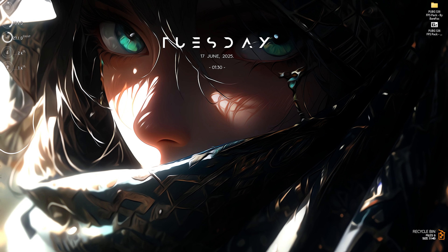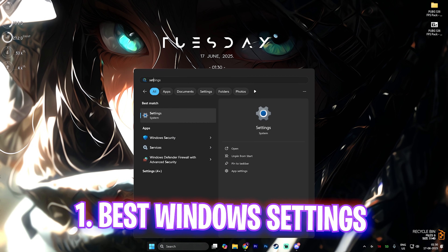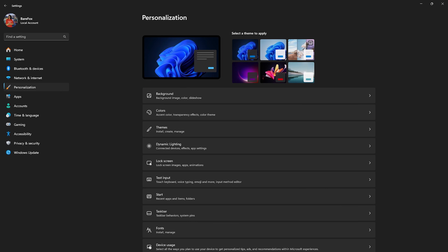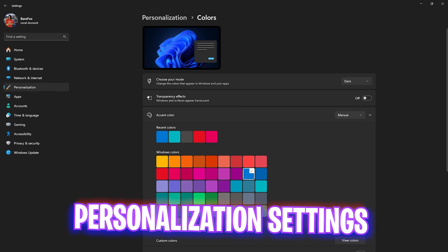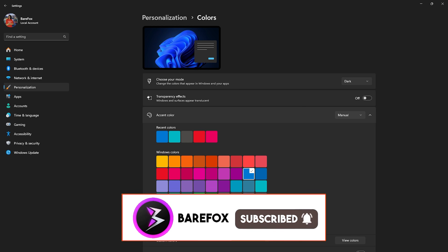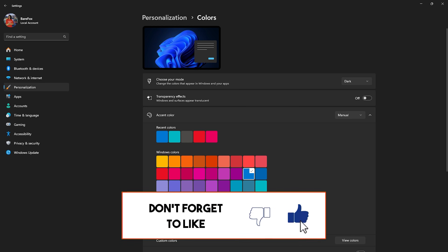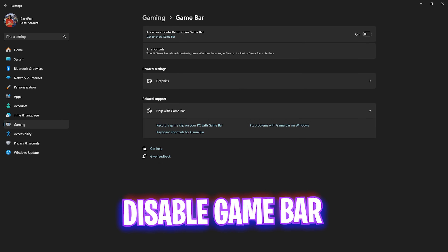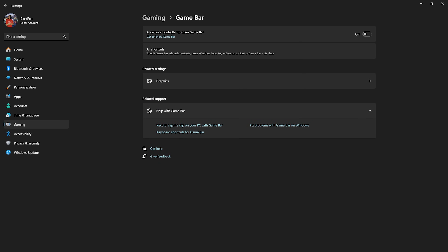Step number one is the best Windows settings. Simply search for Settings on your PC, come down to Personalization, then Colors, and right over here disable Transparency Effects. This will disable the translucent appearance of windows and surfaces, making them more opaque. After that, head over to Gaming, then Game Bar, and turn this thing off.